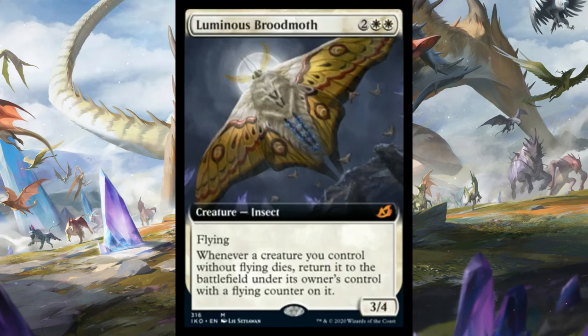Luminous Broodmoth is a four-mana 3/4 flyer, and when a creature without flying you control dies, you return it to the battlefield and it gains flying. Unfortunately, to really gain value from it you'd need a decent number of creatures without flying that you want trading off in combat while the Broodmoth itself survives and stays out of combat. I don't think that's a reliable game plan in Constructed - it gets a 2 out of 5. In limited, not only do all your non-flying monsters return, they also come back with flying. So as usual, it's an undercosted flying monster - unbeatable in limited, 4 out of 5.